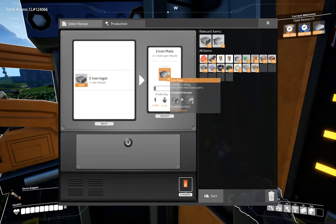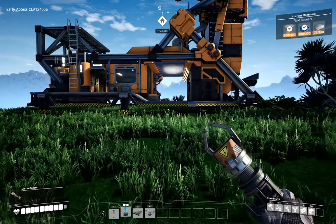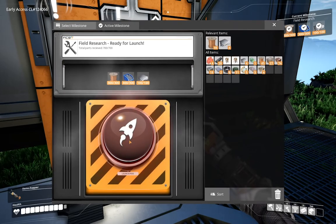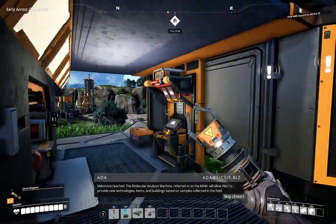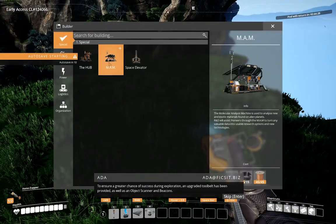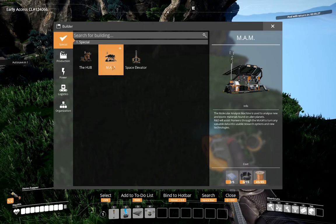Checking the milestone - we've got 28, need one more. I have 33 in inventory, so let's finish this milestone and get the MAM. By the way, you don't have to wait for your drone to fly off - you get the object immediately. The MAM - Molecular Analysis Machine - will allow R&D to provide new technologies, items, and buildings based on samples collected in the field.